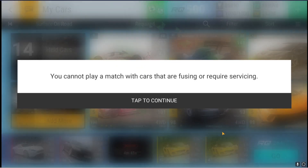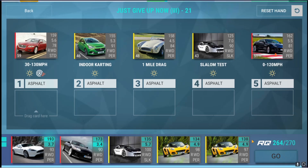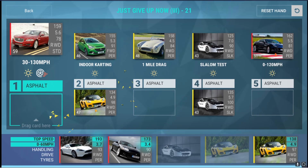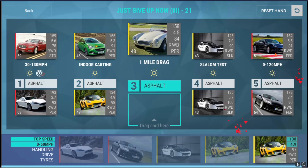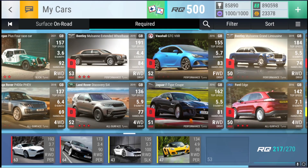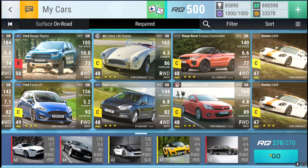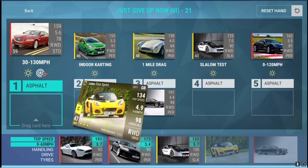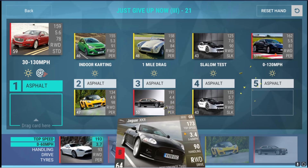Round number 21 — going into the final five rounds now guys. We have a slalom test, which is fine. We have an indoor karting, which is fine. And then we just need a one mile dragger in there, which we have access to. All is well.